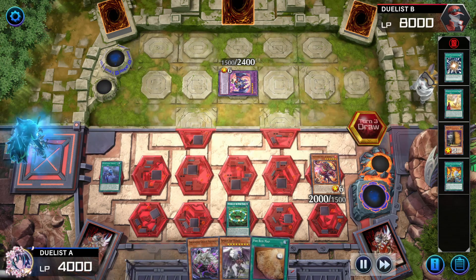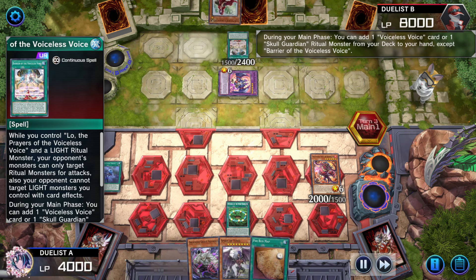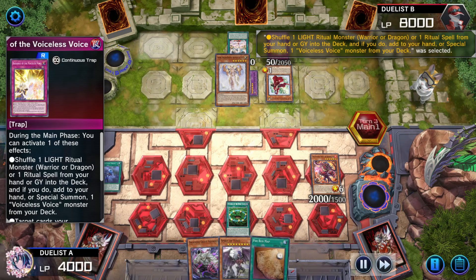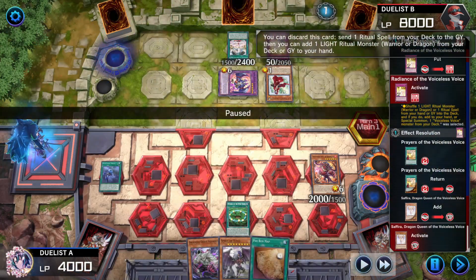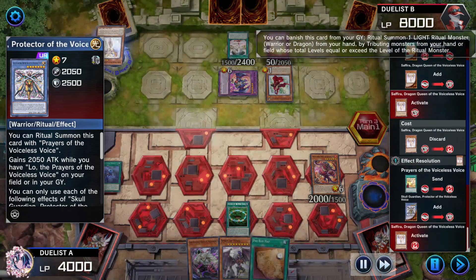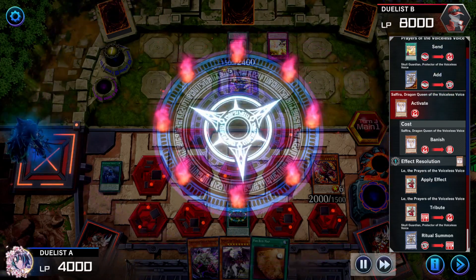Yubell player passes turn. Duelist B draws, activates Barrier of the Voiceless, which adds Low. Summon Low; Low's effect places Radiance of the Voiceless face-up in the zone — they return a card from grave and then get to add another card. Card they added is Sapphire Dragon Queen of the Voiceless. She uses her effect pitching herself, sending away Prayers of the Voiceless to add Skull Guardian Protector of the Voiceless. Sapphire's effect banishes herself, tributes Low, allowing for the technical ritual summon of Skull Guardian.